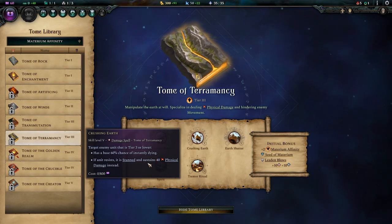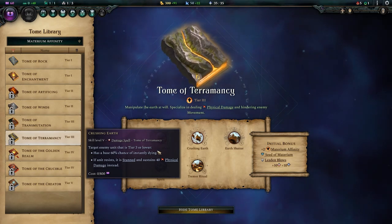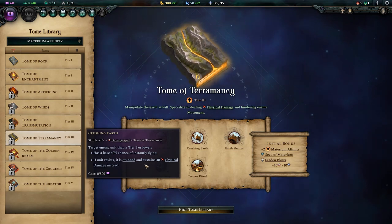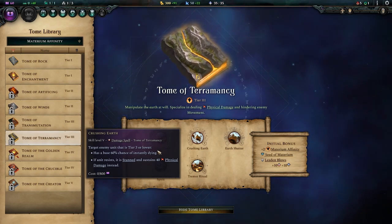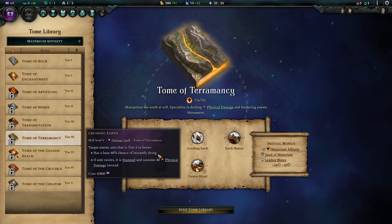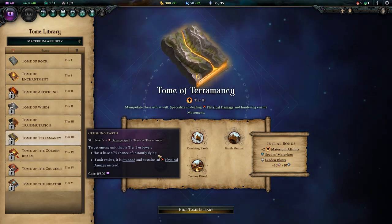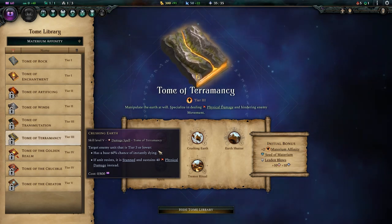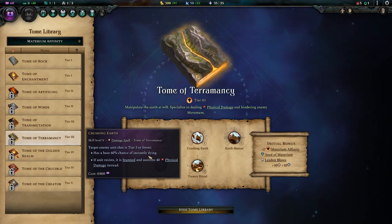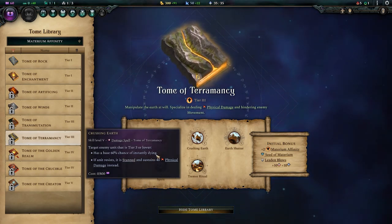Crushing Earth is a really interesting spell. It has a 60% chance of instantly killing a Tier 3 unit or lower, and if the unit resists, it is stunned and takes 40 physical damage instead. You've got to look at it this way: it's a guaranteed stun — even if the unit doesn't die, it's stunned with heavy damage. It will start to fall off later in the game when Tier 4s and 5s come into play, but lots of powerful cavalry and supports are Tier 3s. Being able to stop them in their tracks with a stun and possibly kill them outright is great.